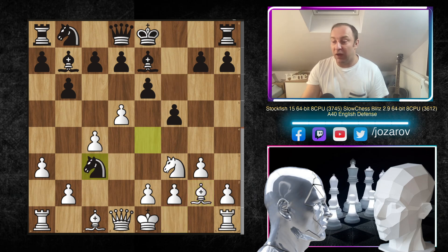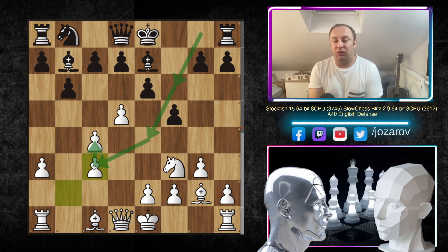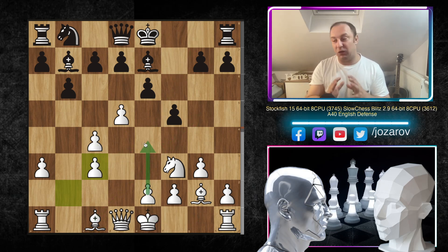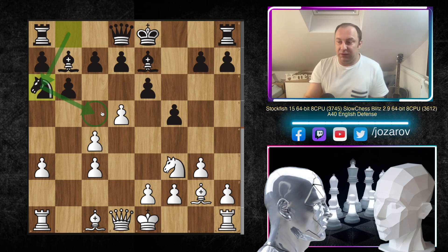In the continuation we have Ne4, then Bg2, and now Nxc3 — Slow Chess doubled White's pawn structure, creating a structural weakness. However, Black played too many tempi with the knight, moving it two or three times just to trade it off on c3. Meanwhile White is well developed, with active minor pieces, and now only one move away from castling. The e4 goal is still the main objective — this move will come in a beautiful way. The knight heads to Na6 and then Nc5, with no b or d pawn available to kick it away.